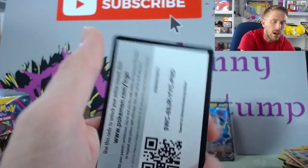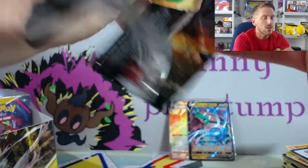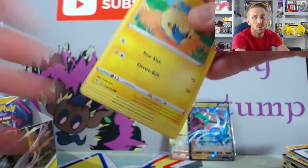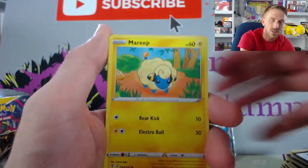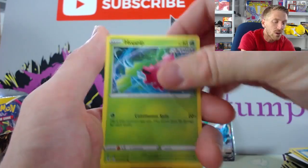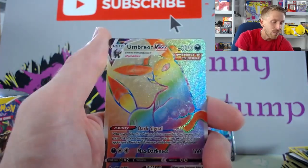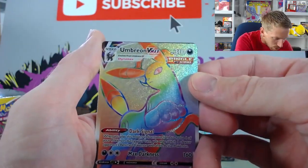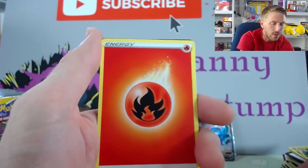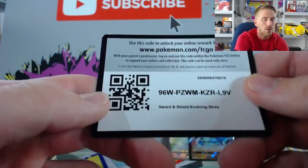Sometimes Entei creeps up a little bit higher depending on the artwork. The Entei EX full art from Dark Explorers is just one of my favorite artworks — I love Dark Explorers. The artworks in Dark Explorers are just fantastic, especially the full arts: the Raikou, the Dark Rai. Even the Kyogre is so great. Appleton — and we got a Rainbow Umbreon VMAX! Holy cow! I was not expecting that at all. I didn't see any shimmer or anything. Look at that!